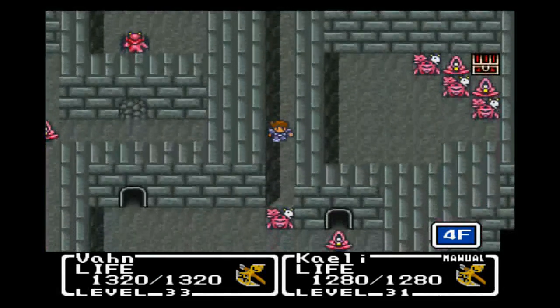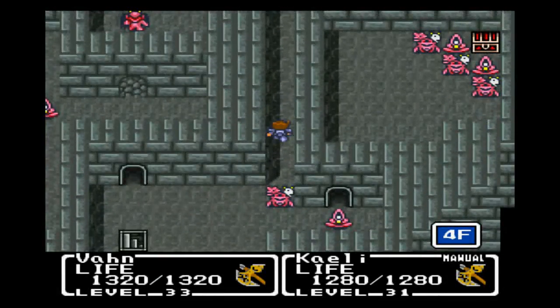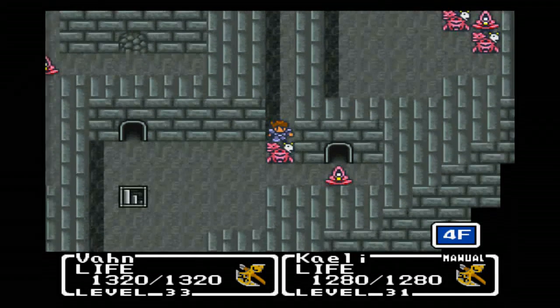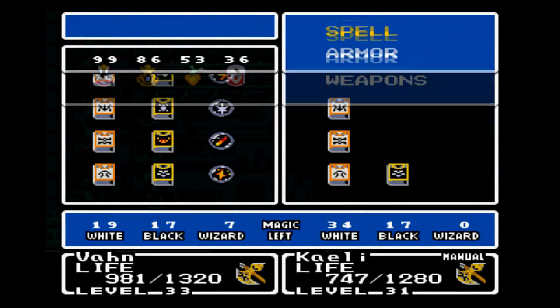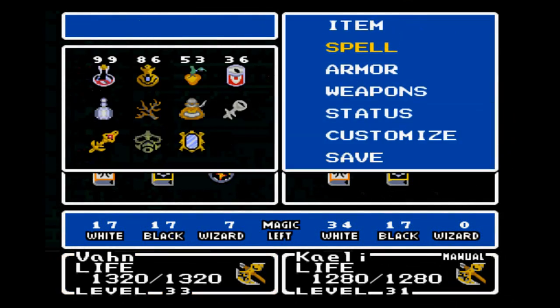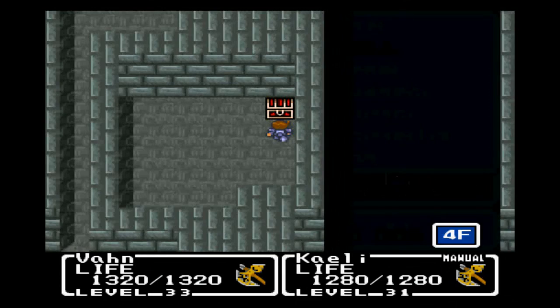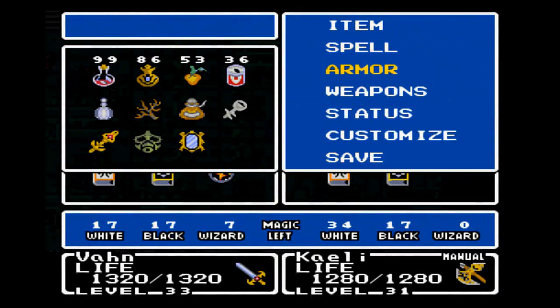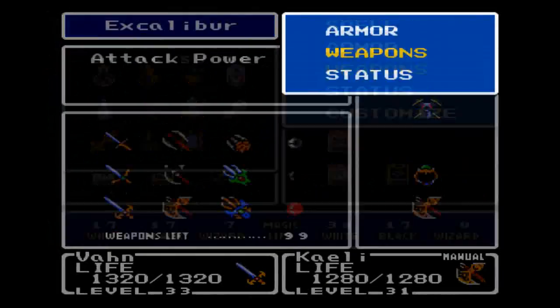Down here? Aha! So it looks like we just have to go up and into that room and get another item. So let's kill all of these things. Alright guys, we killed them all. And what do we have inside this chest? Excalibur! The best sword in the game. We now have every weapon and every spell.